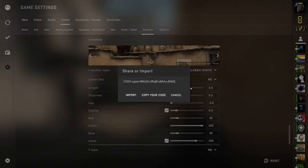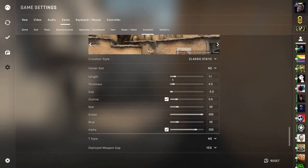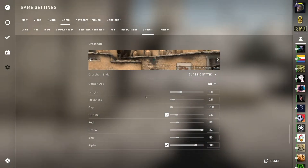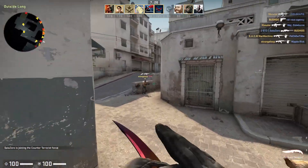If your crosshair goes out of bounds of what these options here are — say you've got your length to be way higher than 10 — there wouldn't really be an easy way to get back to it, because the Share or Import code only exists within these boundaries. If you wanted to save a crosshair that doesn't fit within these bounds, I've got a second method I'll get into later. For now, simply click Share or Import, copy your code, then close out of this. With it still copied to your clipboard, it's saved temporarily. If you want to save it permanently, make sure to open up a Notepad file or send it to a friend on Steam by right-clicking and pasting, so you always have that piece of text handy.